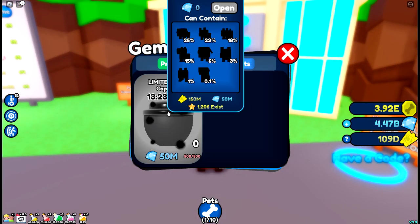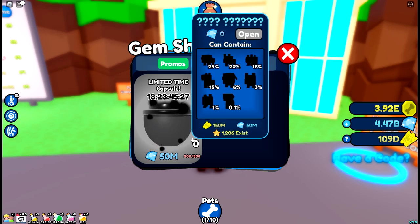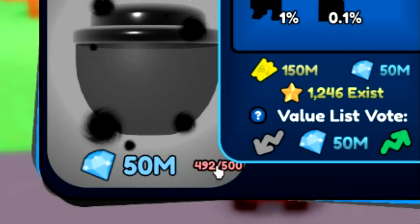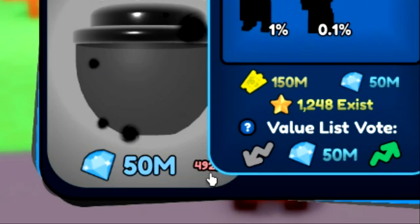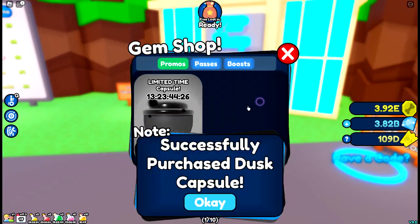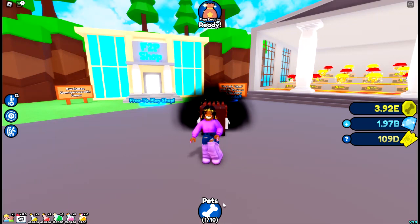Now for the Dust Capsule — you have a chance of getting different pets in this one. They also upped the capsule limit: it used to be 100, but now you can get up to 500 capsules, which is really cool. I went ahead and bought 50 capsules, so let's open them up and see what we can get.